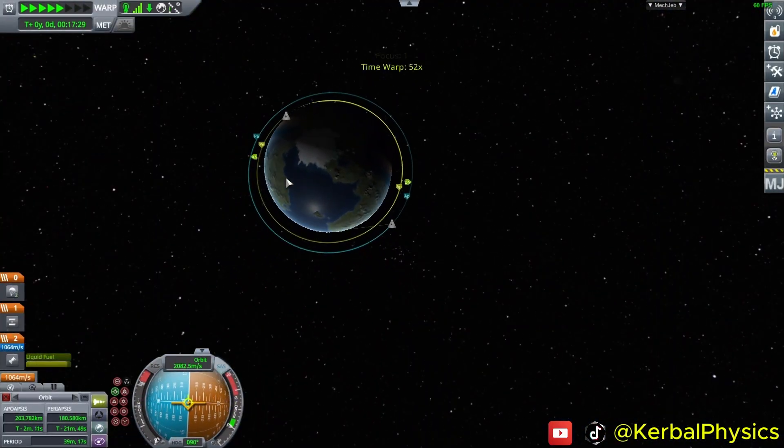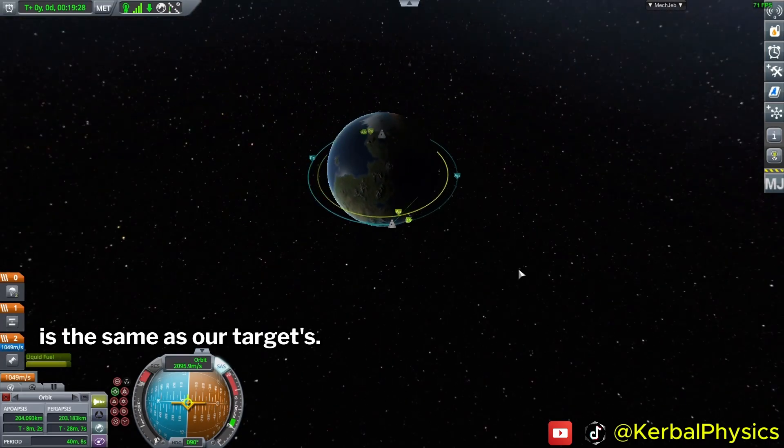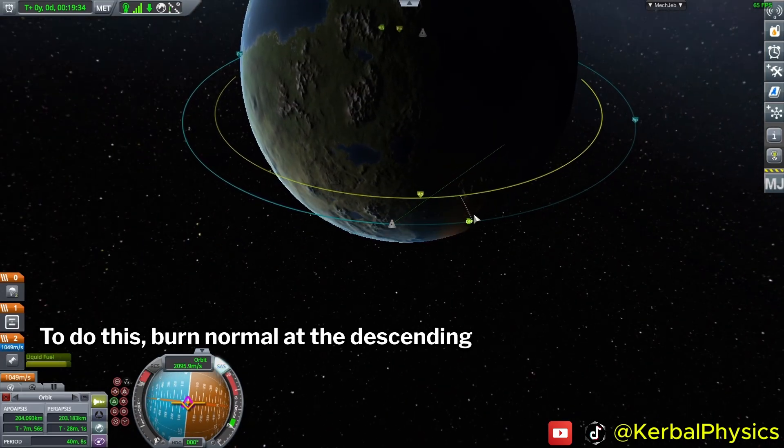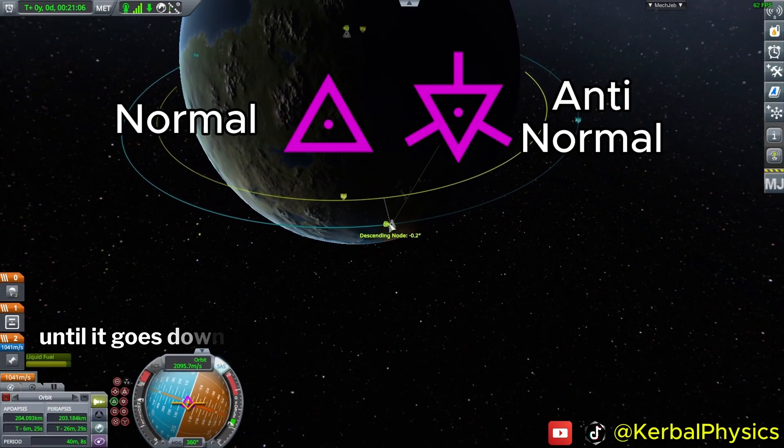Now we're in orbit. Let's make sure our orbital inclination is the same as our target's. To do this, burn normal at the descending node or anti-normal at the ascending node until it goes down to zero.